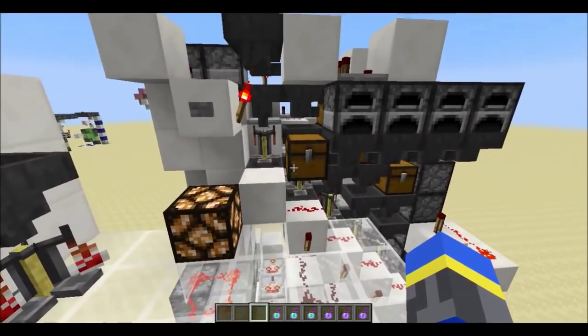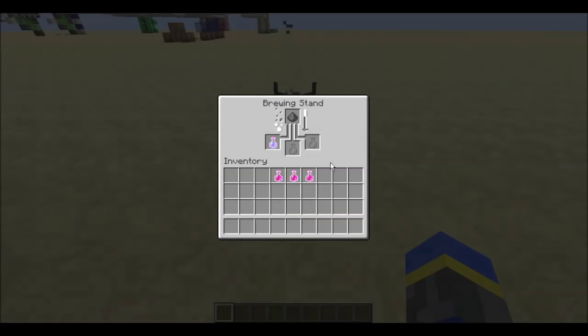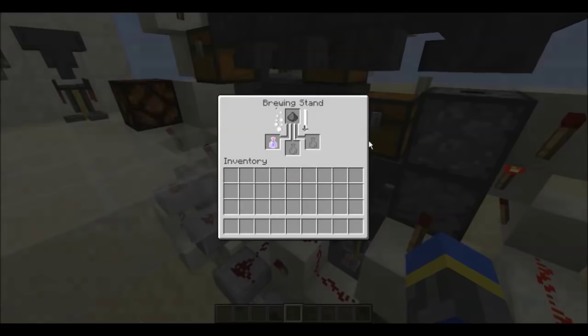I'll jump into an explanation and then after that I'll show you how to build. The underlying concept is that potions will keep brewing as long as there's at least one bottle in the stand. So you can put more bottles in, take them out, and completely switch up the potions in the stand and you still won't lose any time. This machine automates that process — it's designed so that each ingredient finishes brewing just when the potions arrive, and immediately after they're whisked away to the next stand.